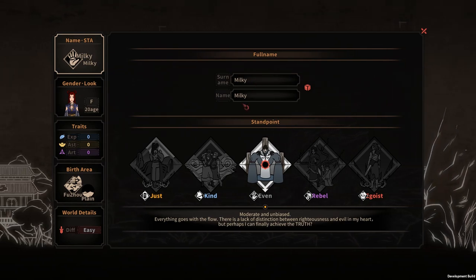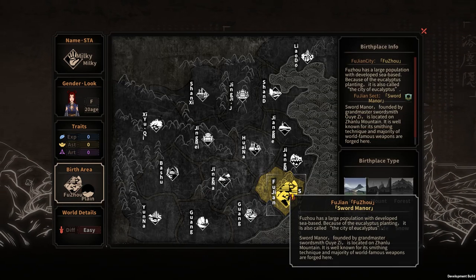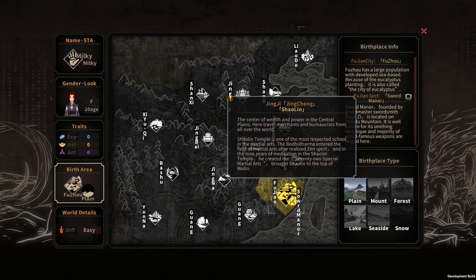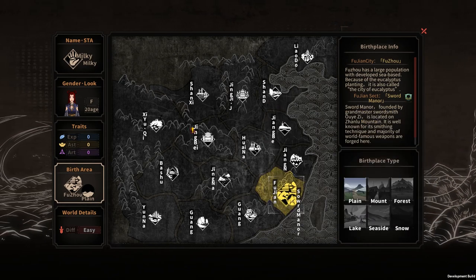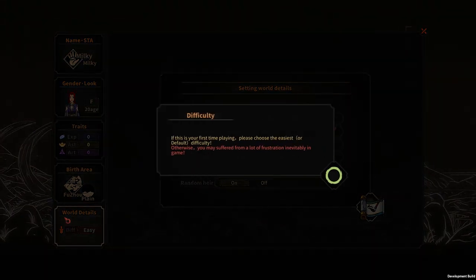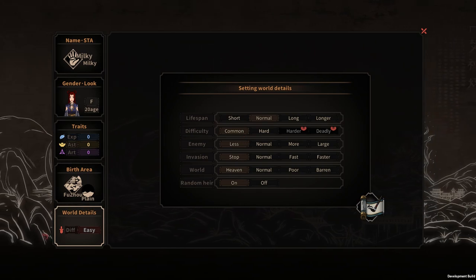I'm gonna name myself MewkieMewkie and use the same look I created last time. For the birthplace, I decided to go with Sword Manor because I heard it's the best sect so far. Usually your sect depends on your birth area and each birth area has its own unique sect. I decided to go with this one, and for the world details I want lifespan normal — the rest is just default.